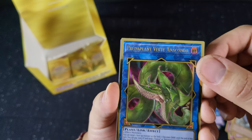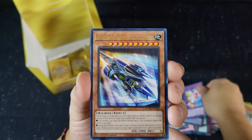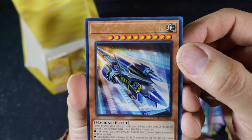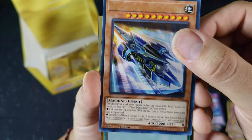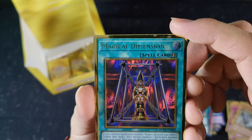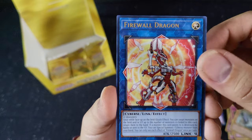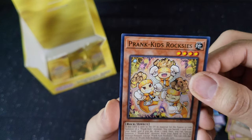And some Platt Dude. Another Rocket. This one — if I can read it — Super Express Bullet Train. Magical Dimension. Firewall Dragon — for your computer. Pranks Kid Rockies.